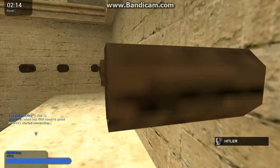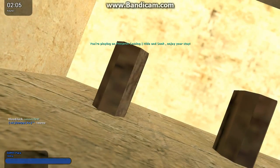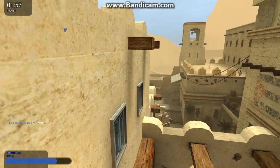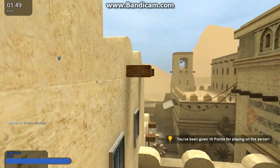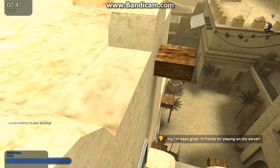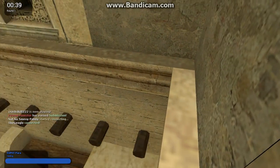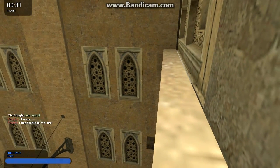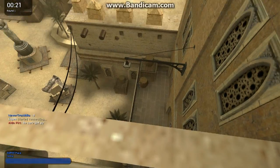You could try and go all the way around here but I found this myself — nobody had shown me this. Basically you go on the first one here and you need to watch out for this roofing. What you want to do is jump back to this one and try to jump up onto that first one there, and then it becomes fantastic after that. It might take a few times.